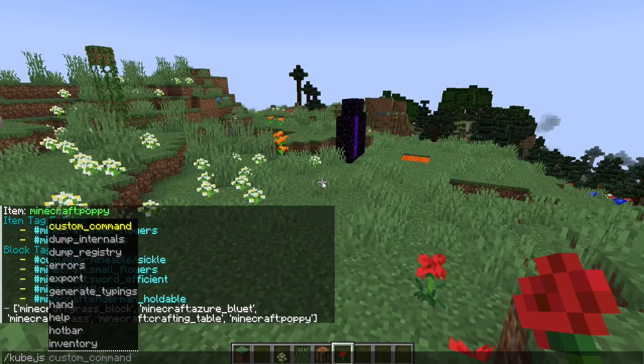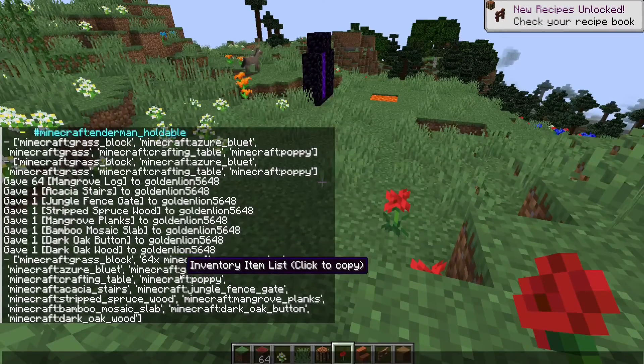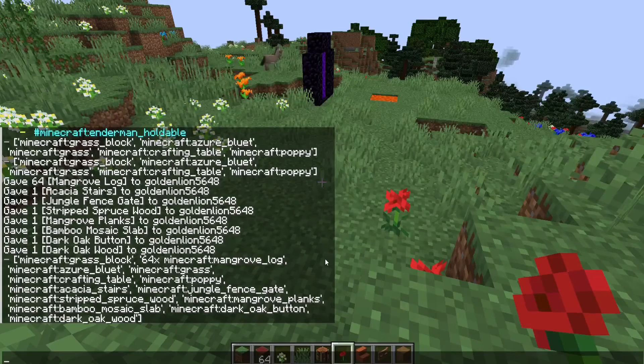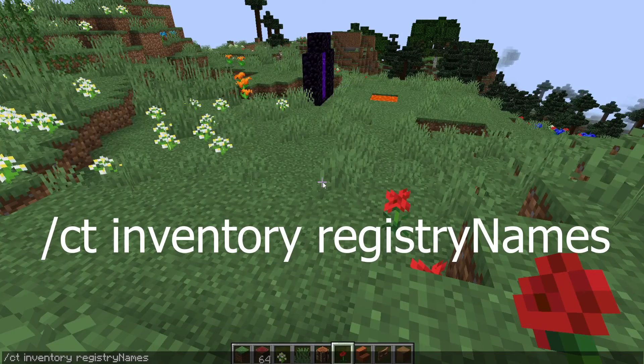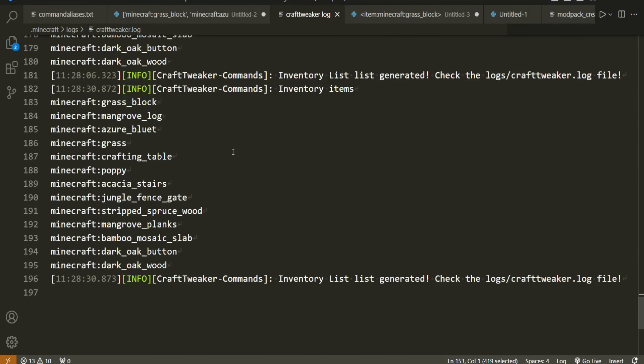Similarly you can do slash kubejs inventory. Click your inventory and it also gets the stack sizes, which you don't necessarily want. In that case you can just use the registry names. Then if you go into the CraftTweaker log file that it links, you can just copy all those items from there.